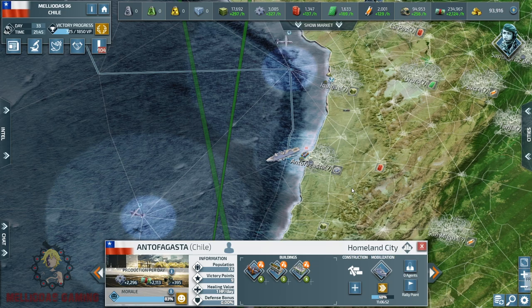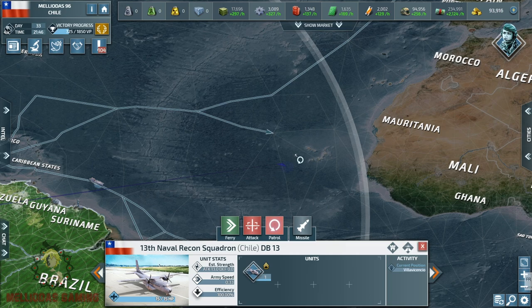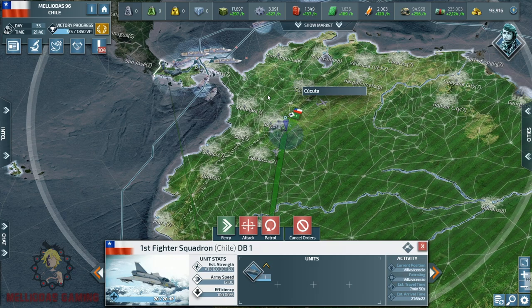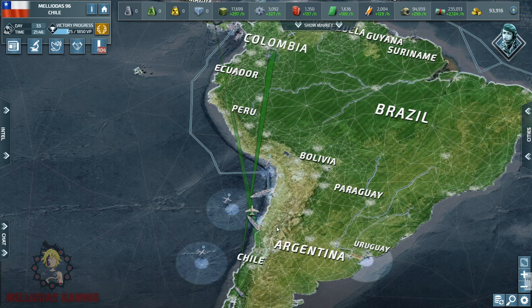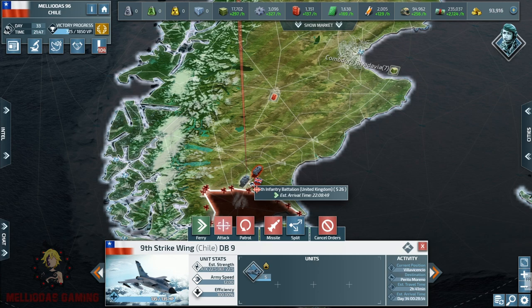When we play only defensive, they are going to overwhelm us and have time to mobilize, prepare their armies, and send them to us. But when you play defensively while also sending troops to their homeland cities, you oblige them to play defensive too. When they see my cruisers coming for them, they will not think about sending more armies to Chile — they will think about defending their own country.